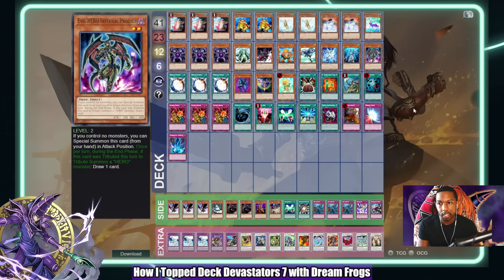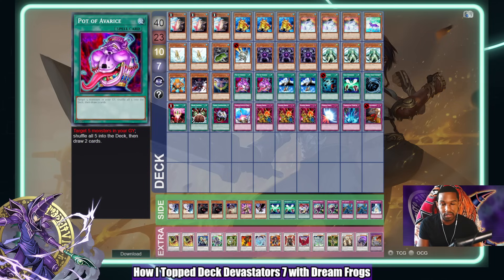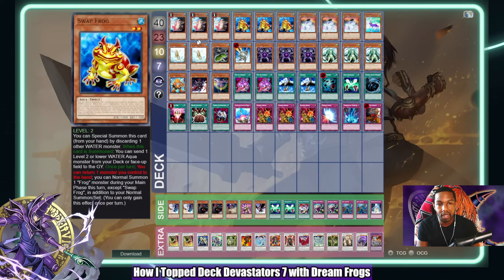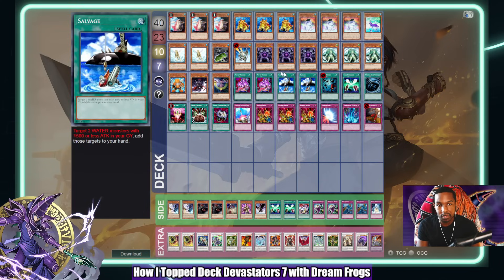Hero Frogs — this is actually my exact deck list from winning Indianapolis — is the standard Hero Frog deck and it just has a much higher ceiling when it comes to not doing one play per turn. So I do prefer Hero Frogs overall, but I did want to try out Dream Frogs. One of the benefits of playing Dream Frogs is that you can activate Pot of Avarice multiple times — that card is insane, and I think it's what makes this deck go round. I also like Salvage.